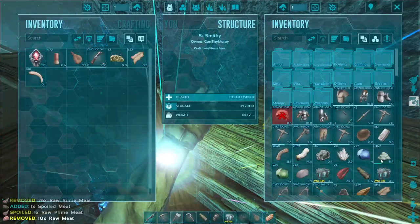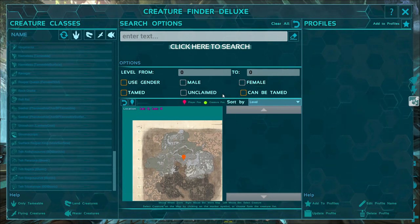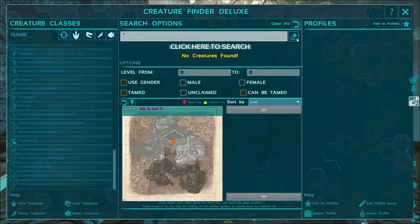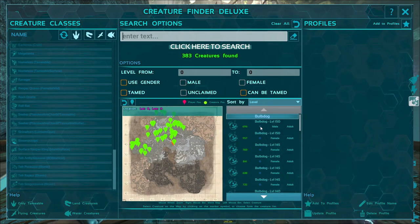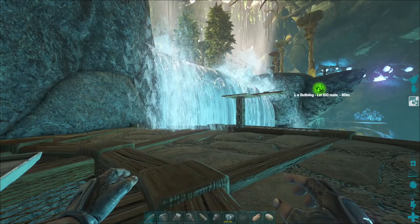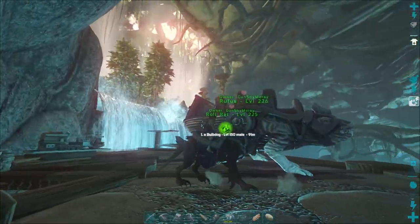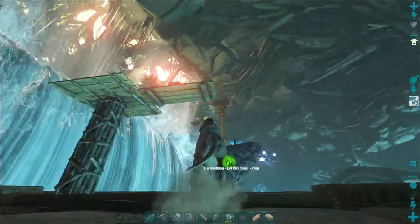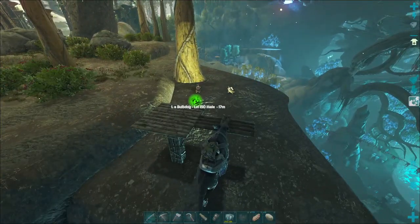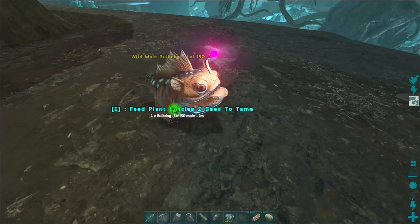Anyways, I'm gonna get on to looking for a max level bulbdog. By the way, I am using Creature Finder Deluxe again — just wanted you guys to know that. We're gonna search up bulbdog. There's only two level 150s apparently. I wonder if this is the one I want. Oh yeah, that one's close — that's definitely the one I want.